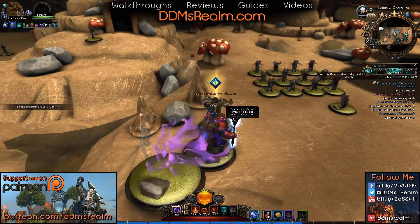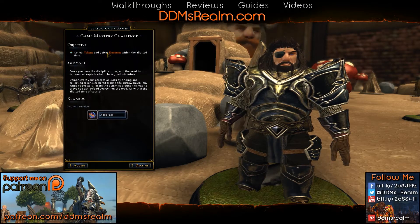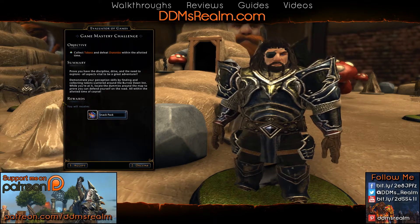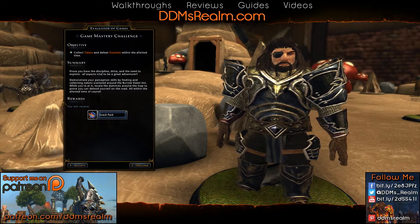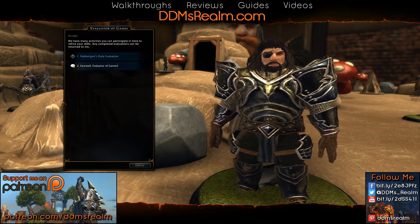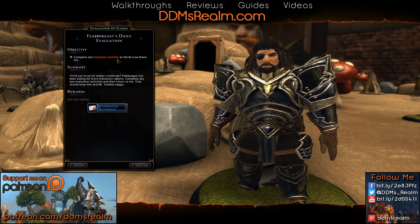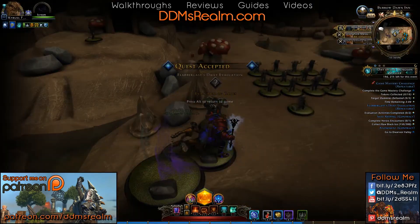So we're going to talk to the Evaluator of Games here — they have a couple different quests. First we'll look at Game Mastery Challenge: Collect Tokens and Defeat Dummies. You're going to wander around this tabletop and collect tokens and fight dummies. This one is actually timed, so make sure that you are ready to go before you accept it. There's also Flabbergast Daily Evaluation, which is where you'll get your adventuring accreditations by completing two evaluation activities. Let's go ahead and complete the timed one first.